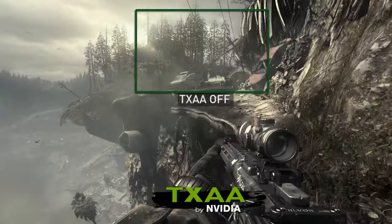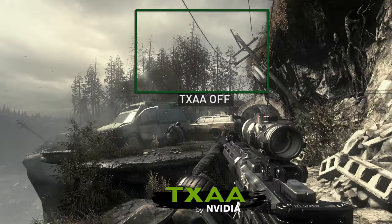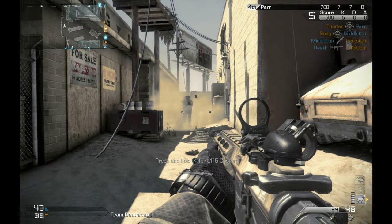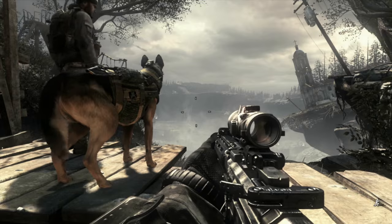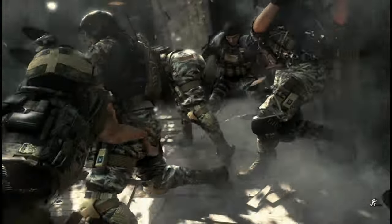NVIDIA TXAA is a new anti-aliasing technology that uses a temporal filter to cut down on swimming and crawling in motion on objects. Through the implementation of technologies such as Apex Turbulence, Gameworks, and NVIDIA TXAA, Activision has once again taken the top spot as the ultimate first-person shooter.